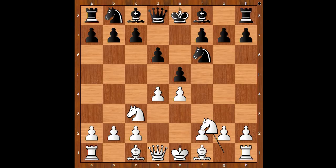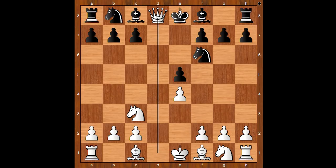Knight to f3 was played. If d takes on e5, d takes on e5, queen takes queen check, king takes queen — black loses castling rights but queens are off the board and white cannot claim any real advantage. Back to our game: knight to f3.